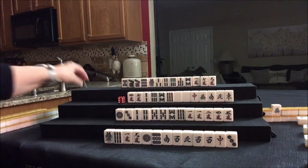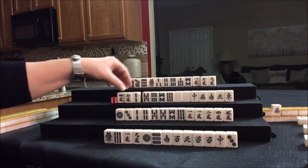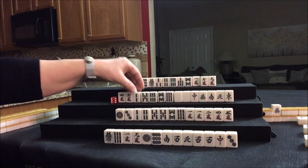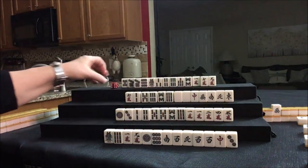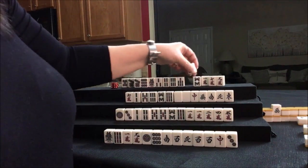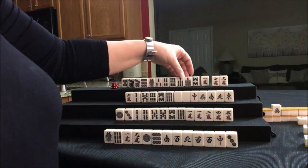Drawing for West — 5-BAM. There's a little potential there. Let's discard 4-crack. Drawing for North — 7-BAM. We have 7-9, 1, 7-8-9, 6-7, 3-4-5, 1-3-4-5-7-9. Let's discard the 1-crack and see if we can do Mixed Triple Chi — 7-8-9.